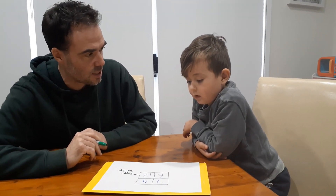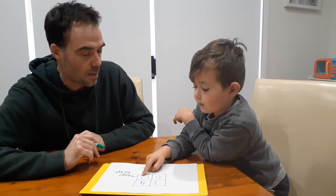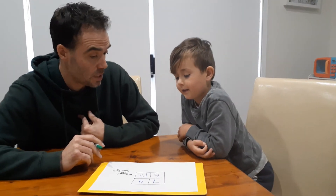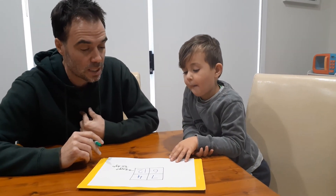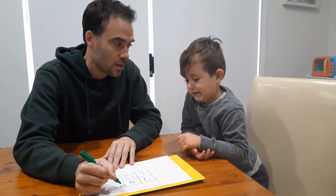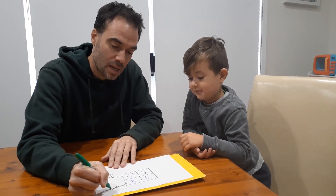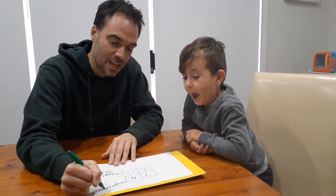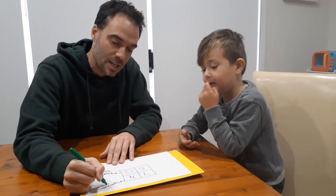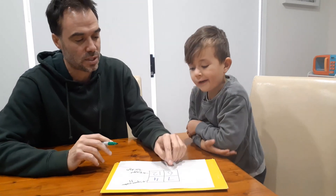So it's the only one with two digits — and I know you know that because you showed me. Show me with your finger how you know it's got two digits. Beautiful. Now I'm going to say that four doesn't belong because it's the only square number — one, two, three, four.